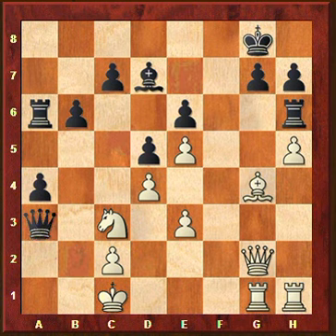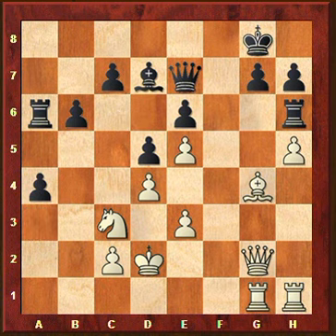You take on a3, he takes with the queen giving check, and now your king escapes to d2. Again you have the threat of Bxe6 with an attack with queen and rook on g7, so he needs to defend g7 and goes back with the queen to e7. We can see now how horribly placed his rooks are - both rooks actually - not only the one on a6, but the one on h6 is also very badly placed there.